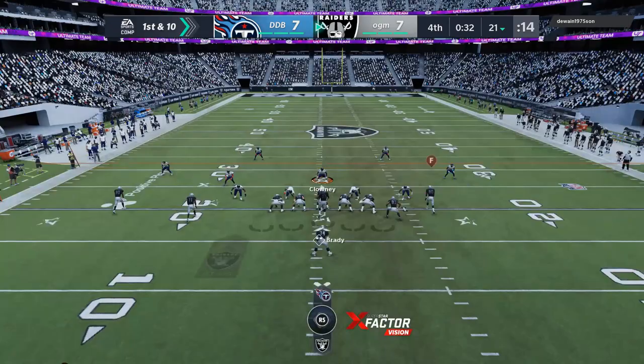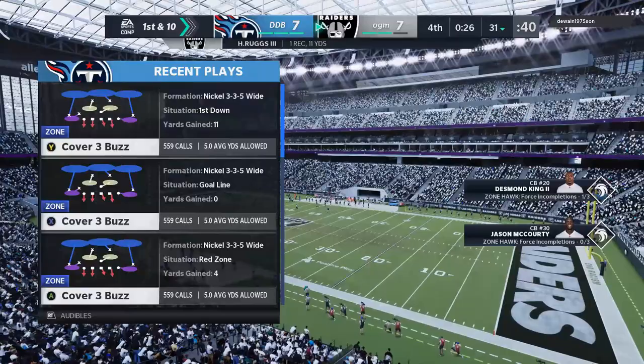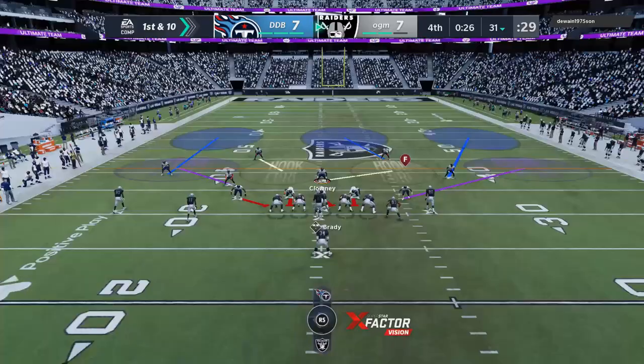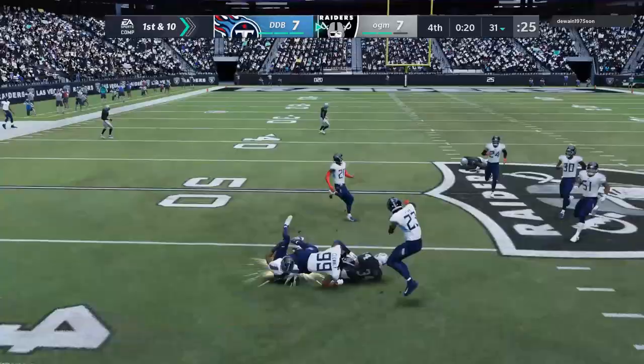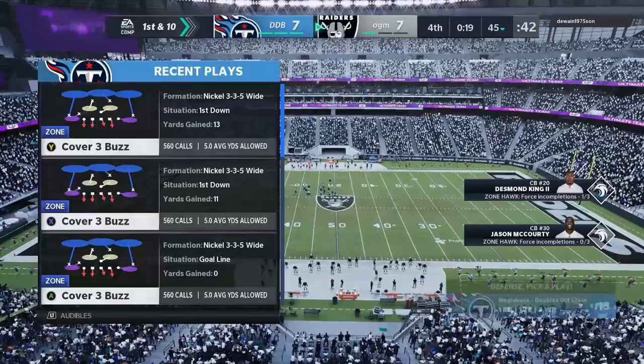Can we just play solid defense and get to overtime? He's going play action, looking to go sideline — almost threw it right at Desmond King. That could have been a pick. He can still win this game with a field goal, so we've got to play very smartly and not go for anything silly. We overplay underneath again. Logan Ryan was there — he gets another completion, another ballsy throw, up to the 45.